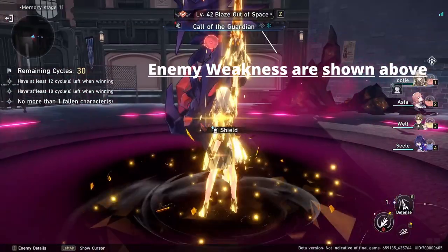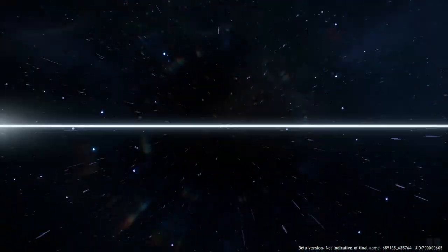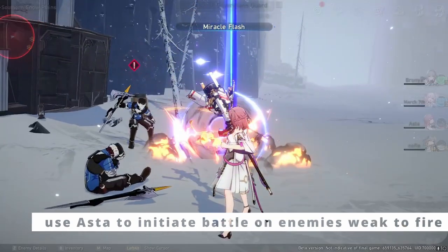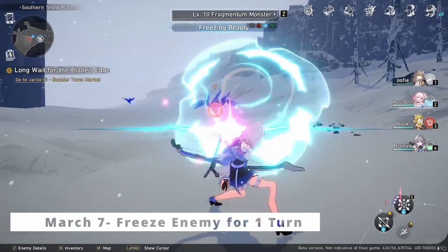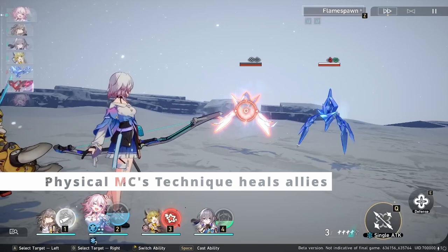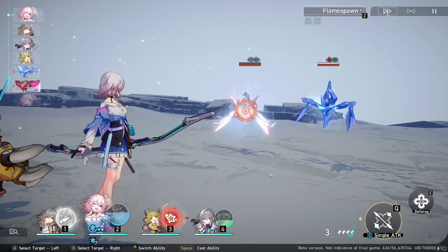Always look at the enemy's weaknesses before initiating battle and switch to a character with the corresponding technique. For example, Asta's technique inflicts fire damage to all the enemies and you get the first attack. March 7th's technique will freeze an enemy when the battle starts. Others can even provide buffs and heal allies, like Natasha and the physical MC.